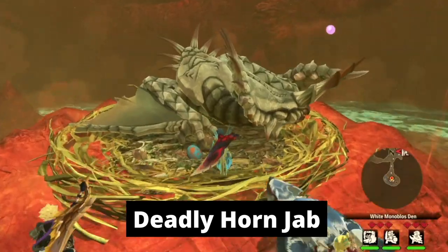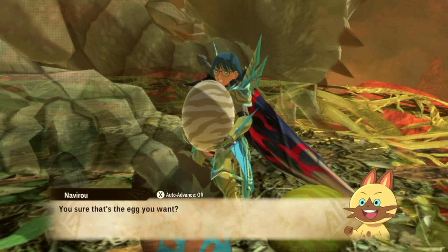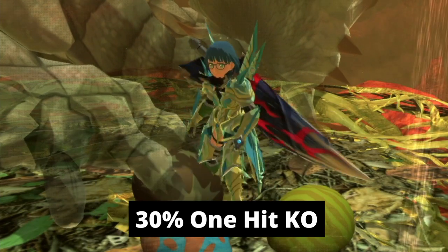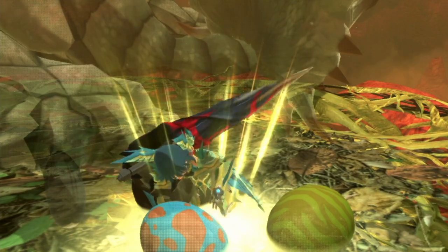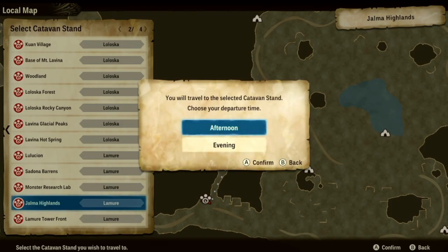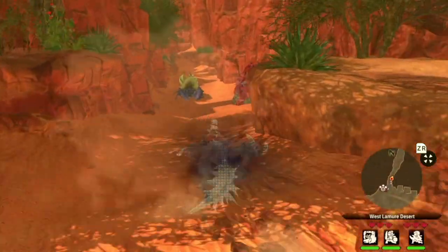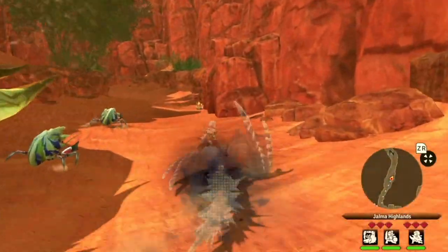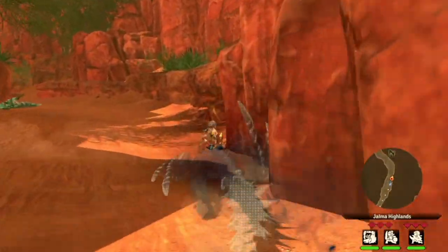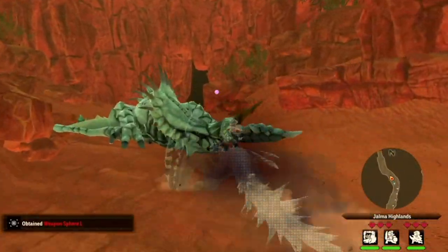Next is Deadly Horn Jack — one-hit KO. This doesn't need much explanation: fully upgrading these genes gives you a 30% chance to one-hit kill anything besides boss monsters. It's a fairly easy gene to farm. Just head to Jama Highland, then turn left to find the White Monobloss having its beauty sleep. The fight itself shouldn't be a challenge. By the way, if you kill it with a bow while it's paralyzed, you already get a 45% retreat rate.